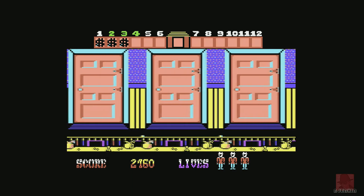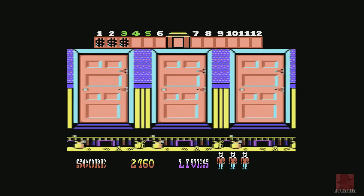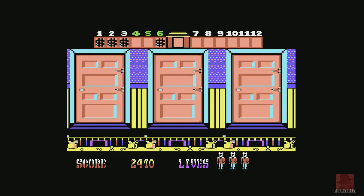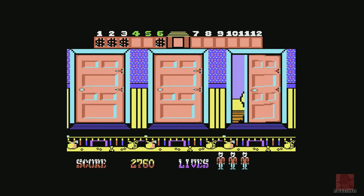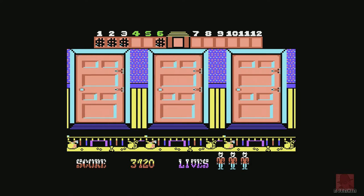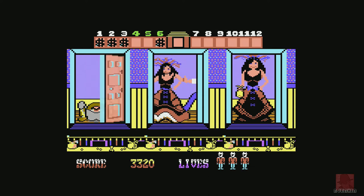Going to doors 4, 5, 6. You're locked in for a set pattern, then you can choose to either stay or move to a new set of doors. Some of these bad guys you have to wait for them to draw; others you can just shoot straight away. Still got 3 lives left, looking good.